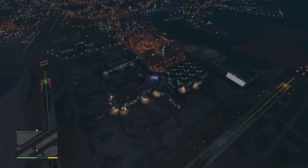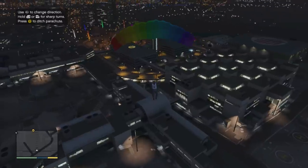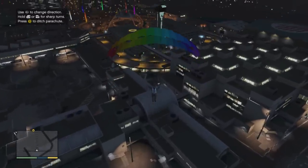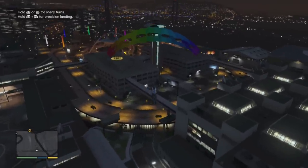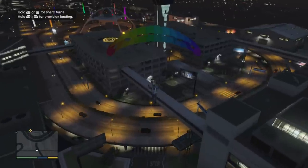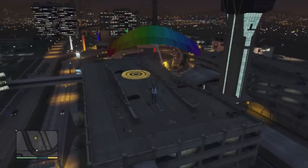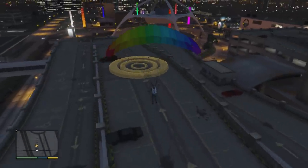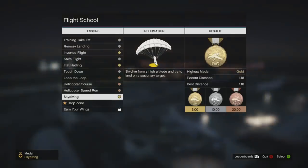Banzai approach. Golden Ponyboy. Bullseye! If at first you don't succeed, try, try again! Alright, drop zone. Try to land on a moving target.